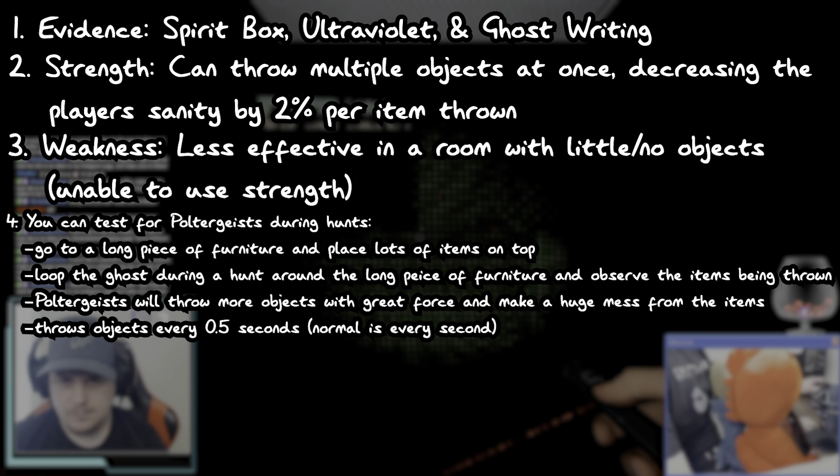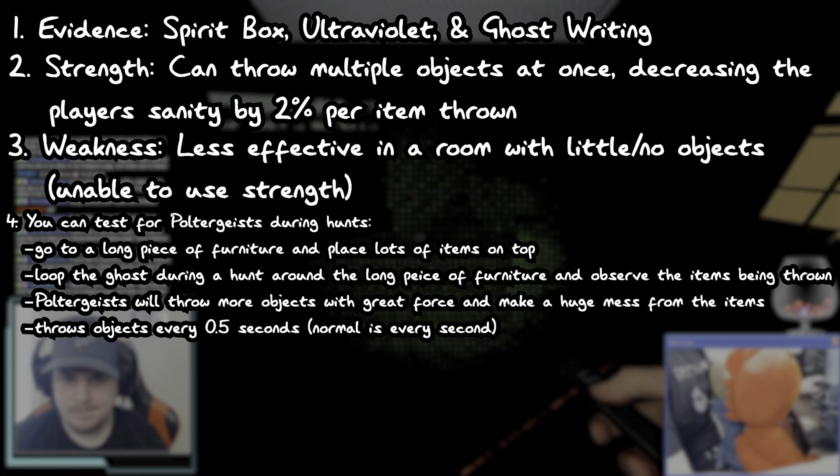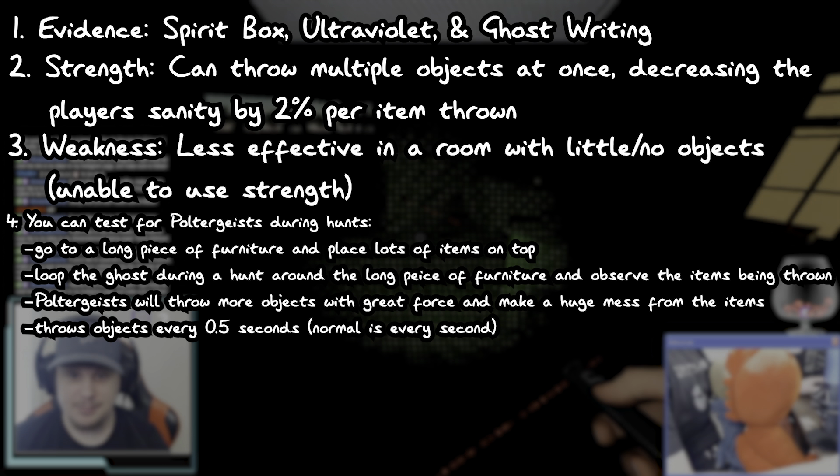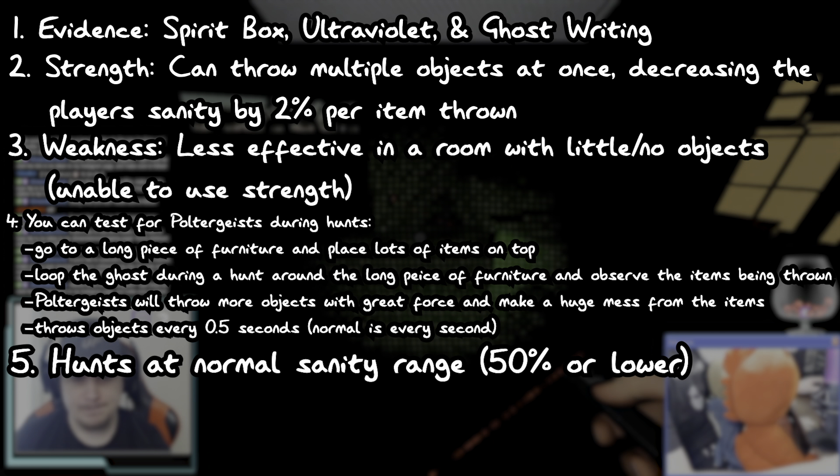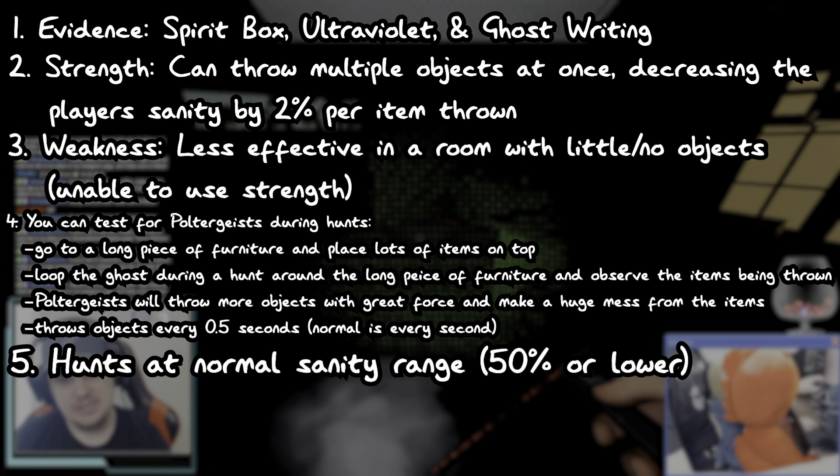Sometimes that mess is so big that it will cover the entire room. The Poltergeist also throws objects every half second, unlike every other ghost, which throws objects every second. Number 5, Poltergeist hunt at a normal sanity range of 50% or lower.